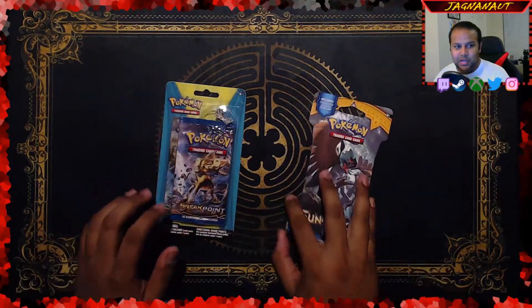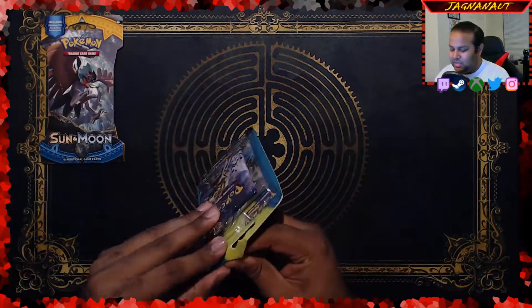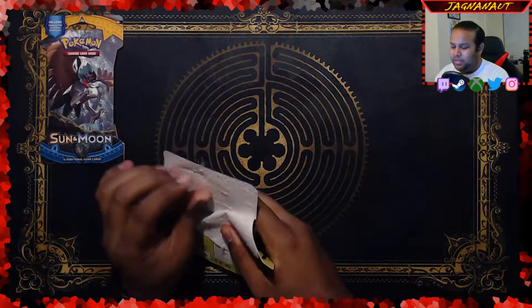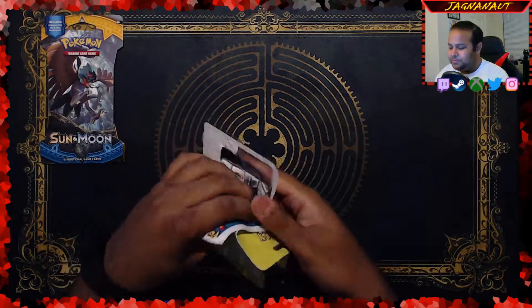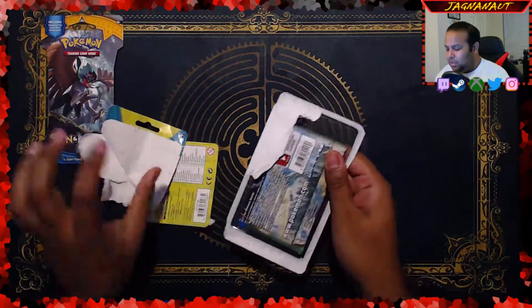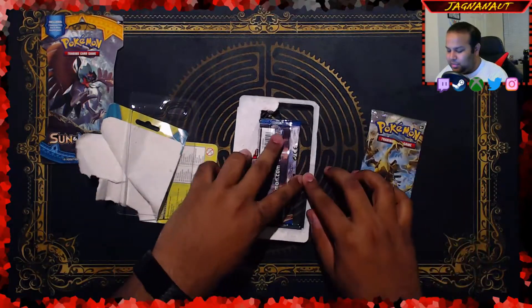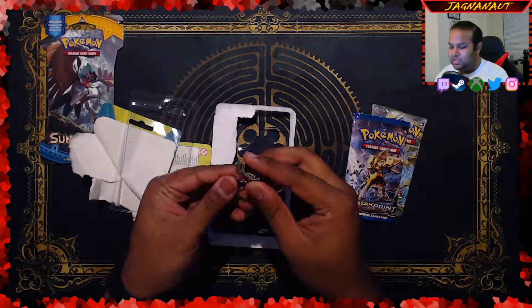So let's break into this. I'm gonna open up the Sun and Moon pack just a little bit last. Let's go ahead and break into this little $4 Breakpoint thing — I think it's just two Breakpoint packs, I'm not 100% sure to be quite honest. It's a Fates Collide and a Breakpoint. And we got our nice little Xerneas pin here.